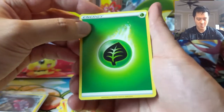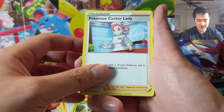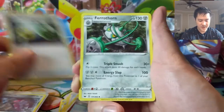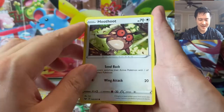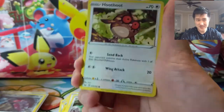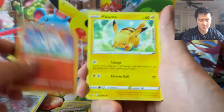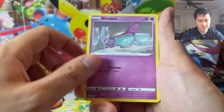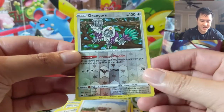We got a hit from pack number one, which kind of means these last two packs will probably be unlikely to pull anything. We got Nurse Joy, energy retrieval, Ferrothorn again. Knocktowl had an interesting thing — I think for three energy you just remove one of your opponent's Pokémon, though it might be limited to their bench. We got the bunny Pikachu, Wooloo — and Kangaskhan, I kind of like this card.